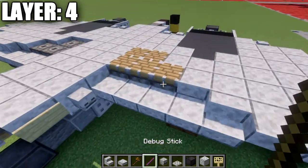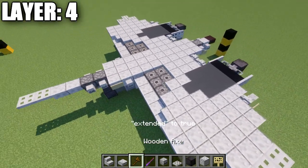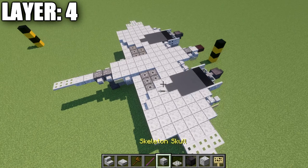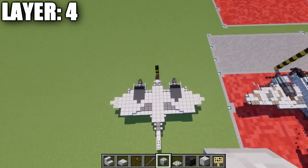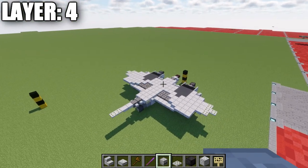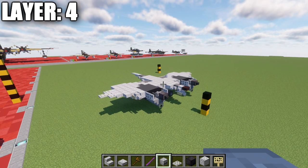At this point for Java players, right-click the pistons with the debug stick, set extended to true to set them up for the wings. That wraps up layer four. Let's move on to layer five.